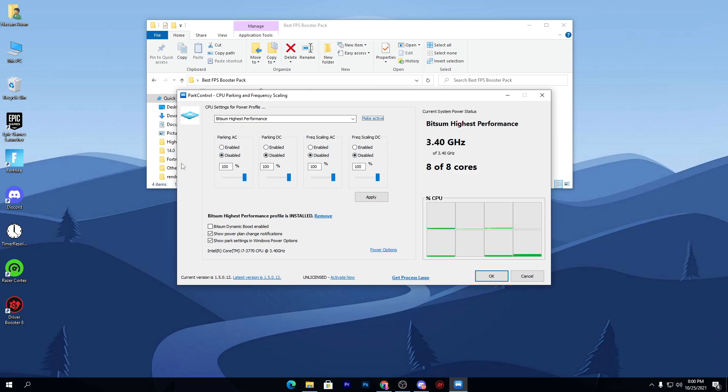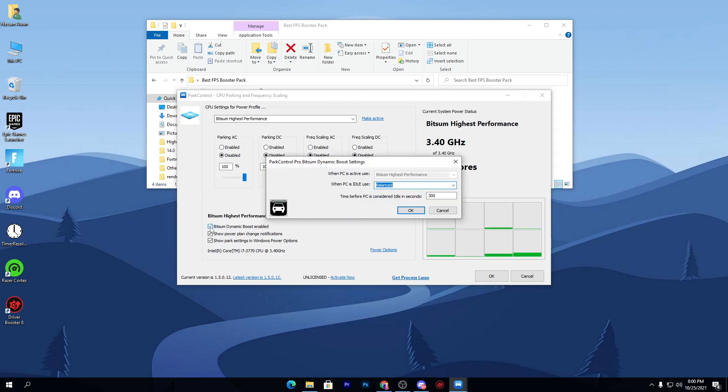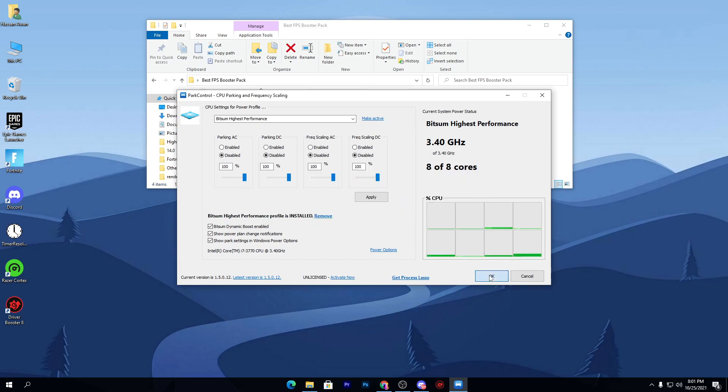Check if any of the options are not set to 100% — make sure to set all options to 100%. Once done, click the Apply button and click OK. Also check this option which boosts the cores and threads of your CPU for better gaming performance. At the end of the drop-down menu, select 'Bitsum Highest Performance' again, click OK, and click OK again.